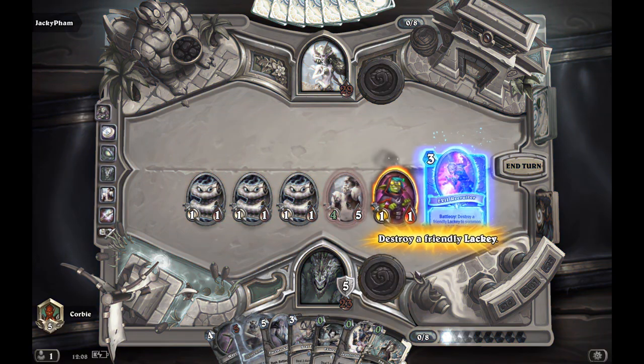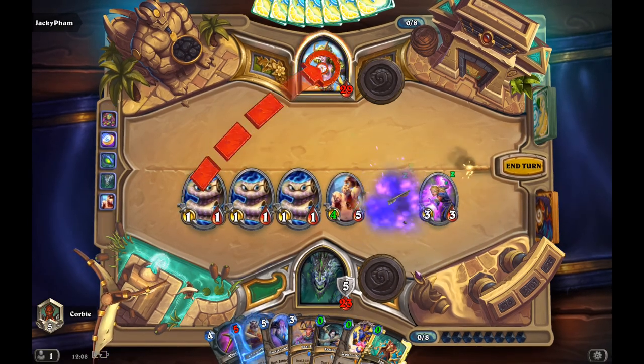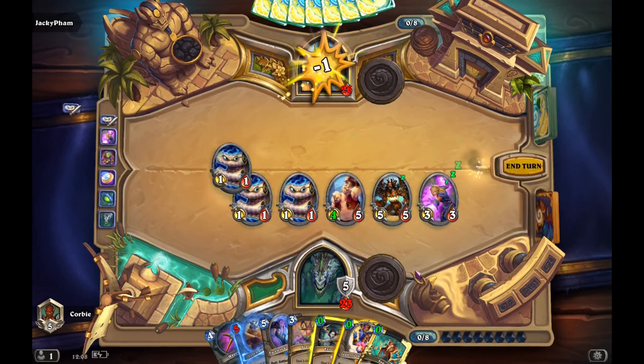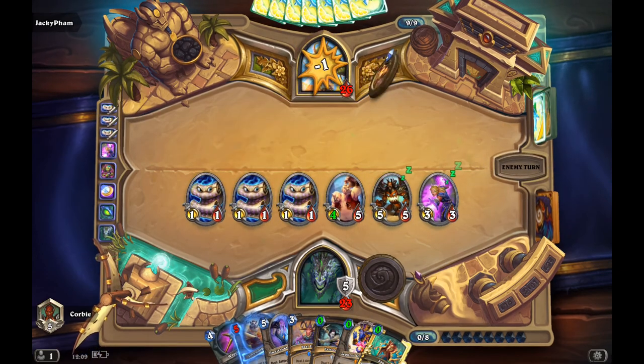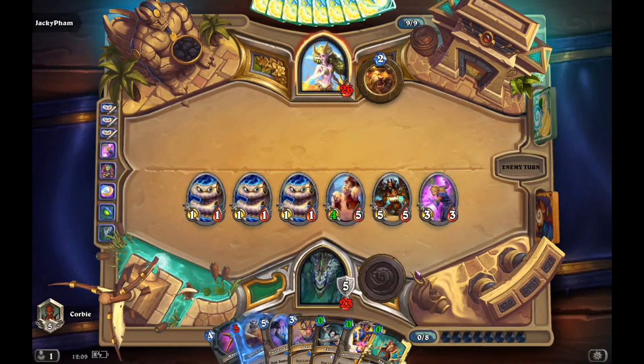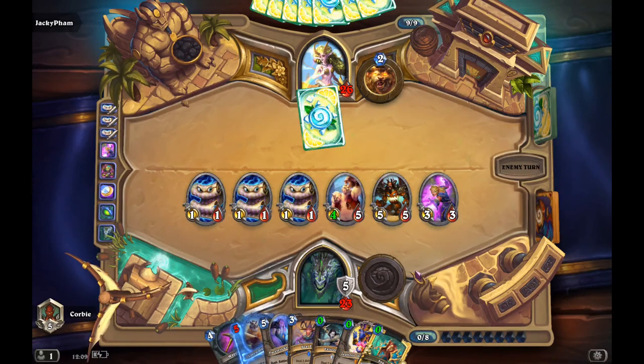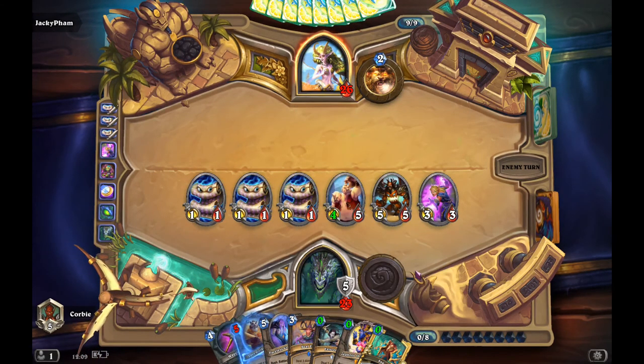This turn I got the Firefly, probably Lucky. This board is actually pretty threatening with Zephyrus, because I could get a Bloodlust and destroy his face. He probably knows this, so he's probably gonna try to control the board or have an explosive turn with a Mount Salah.